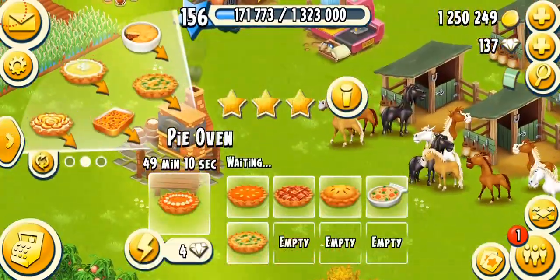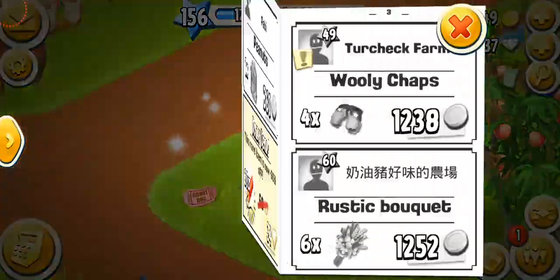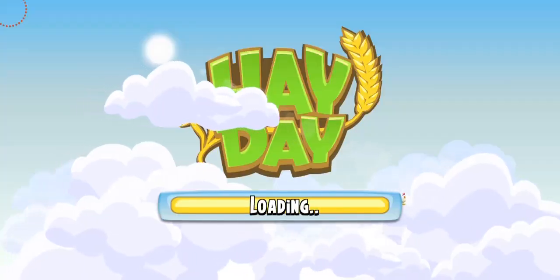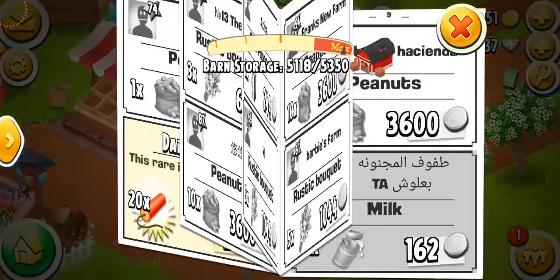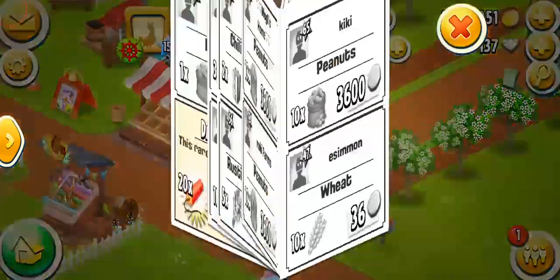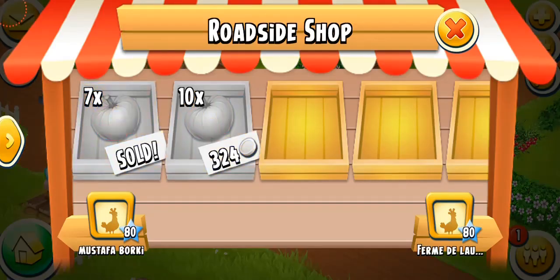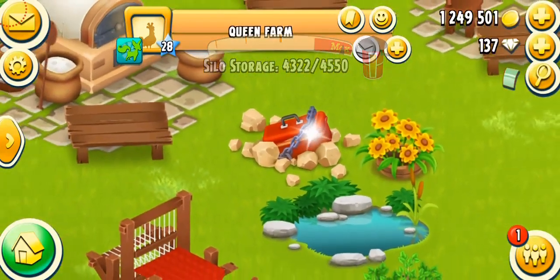Now I'm out of eggs, so let me check the newspaper. I'm getting milk and wheat — let me pray I can get eggs. No eggs. But I do need the pumpkins — let's get those. And that's the mystery box: three, two, one, here we go!